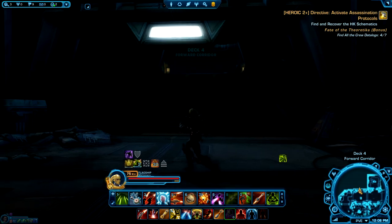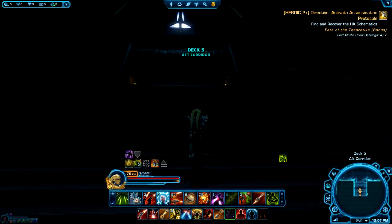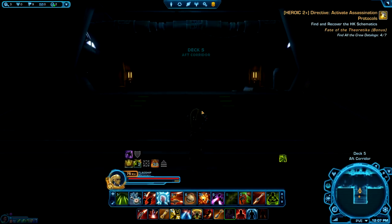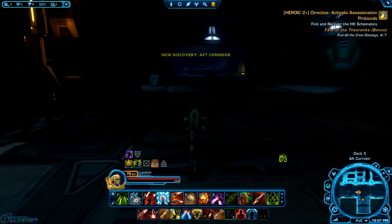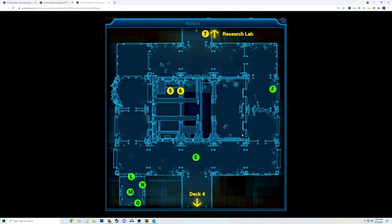We now have access to the next deck. On our map, you'll notice we got our corpse here, we got our battery down here, we put the battery in up here, we unlocked the door at number four, and now we're heading up to deck five. Deck five is where things start getting interesting — it's a little more than just click this, click that. It's a whole other section to explore. You'll notice you go up this way but there's not a lot here, so we actually want to go off to the right side instead.